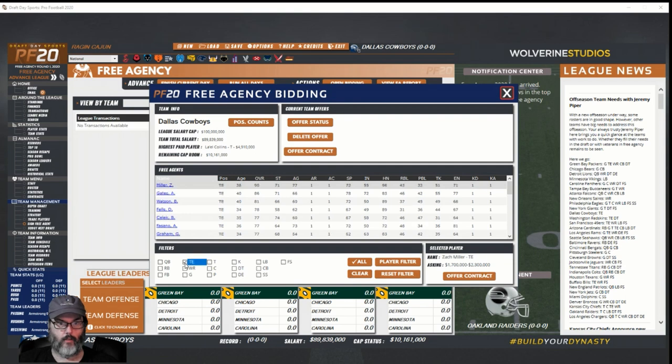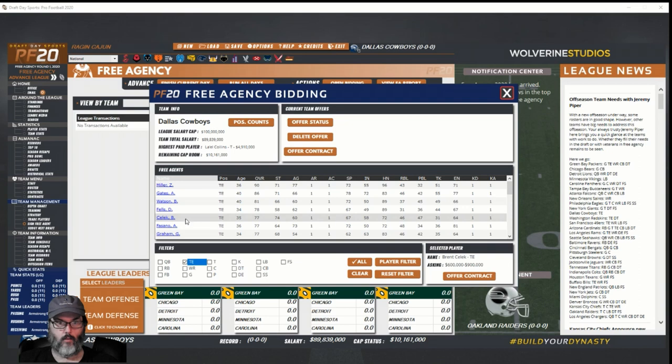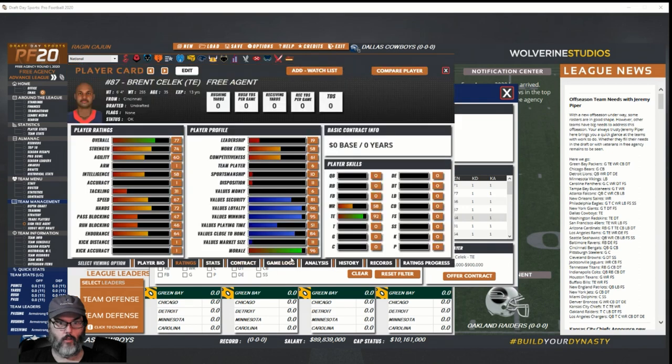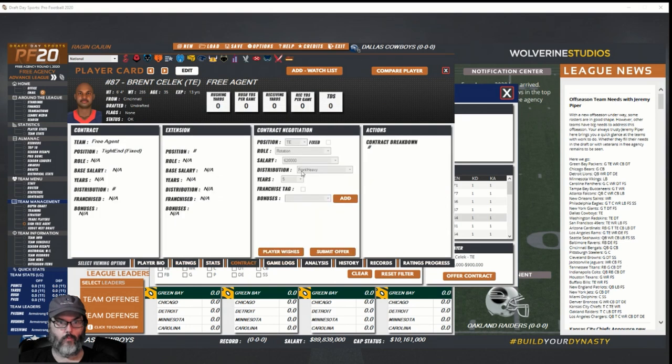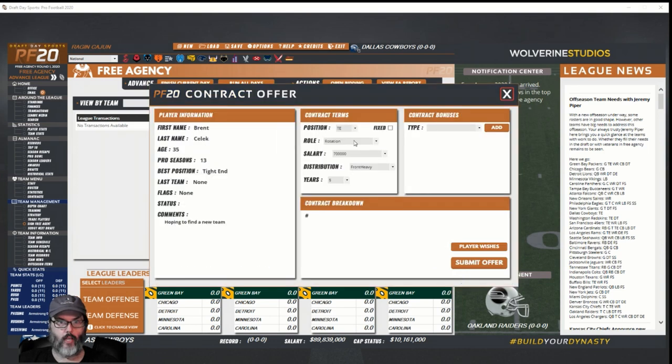We cleared to tight end and there's Selick. Going to contract — he wants a five-year deal. He's asking 600 to 900 thousand. We've highlighted him, Zach Miller's out. We're going to offer him five to eight — making him a rotational tight end at 700 thousand. I'm only going to offer him a three-year deal.